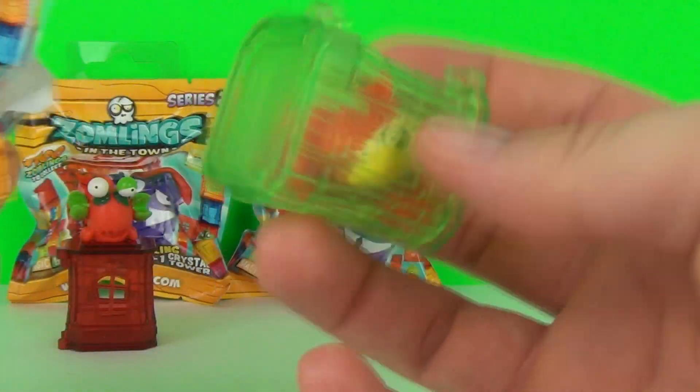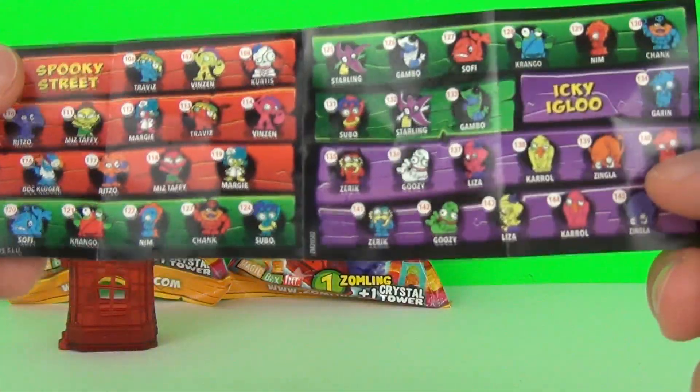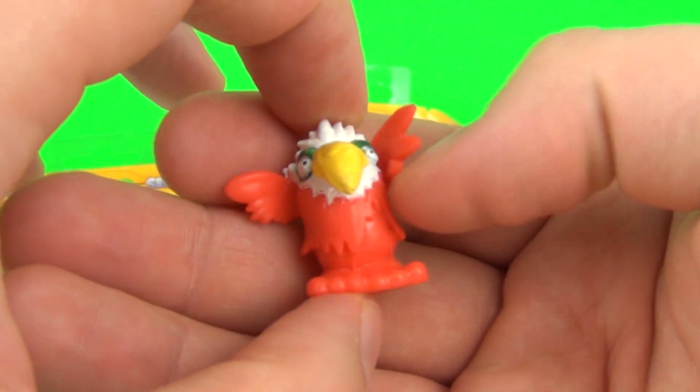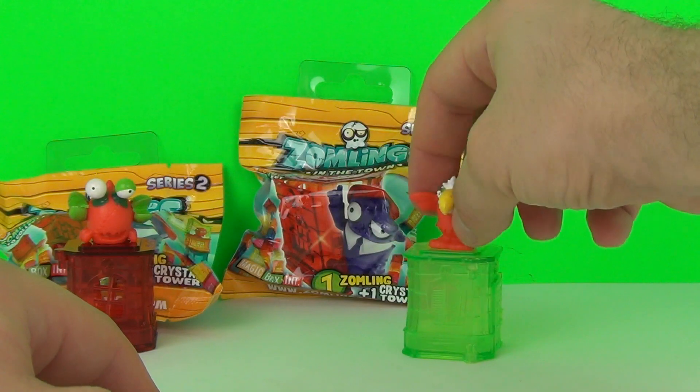This time we have a green tower. And inside is our collector's sheet. You do get different sheets, and it will show you where there is 3 of 3 and there is 1 of 3. So you need all 3 of these sheets to see all of the Zomlings you can collect. Inside there is our Zomling — a bird or eagle-looking character. And there is our green Crystal Tower.